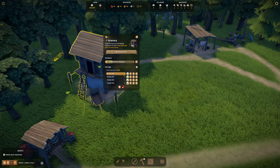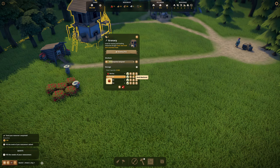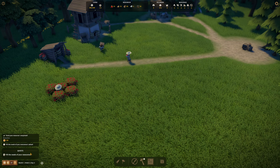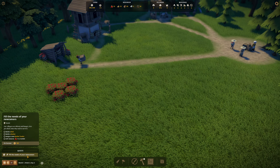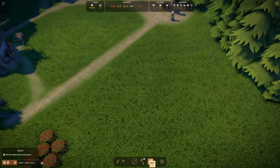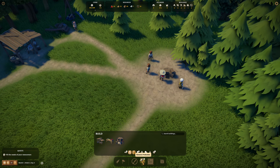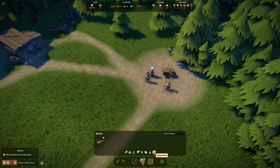We need to set these up — we can store berries in this one. We got some gold — beautiful gold! Now we have to fill the needs of our newcomers. We have to build a well, build a market, assign a market tender, and sell resources in a market as well. So I'm going to start with the well. We also have different categories down here: logistics, resource production, food production, services, administration, decoration, and transportation.